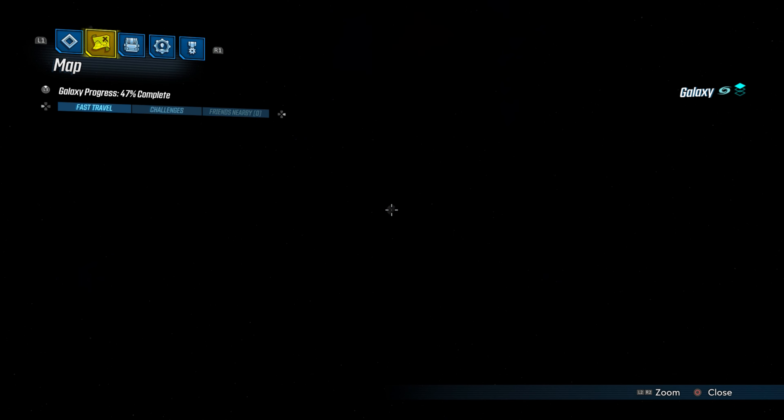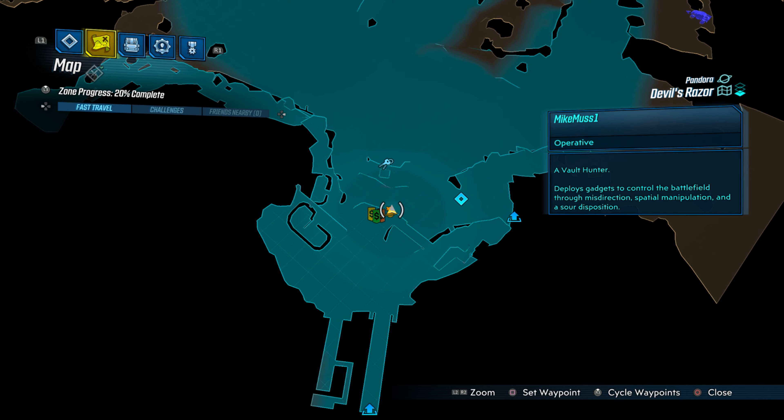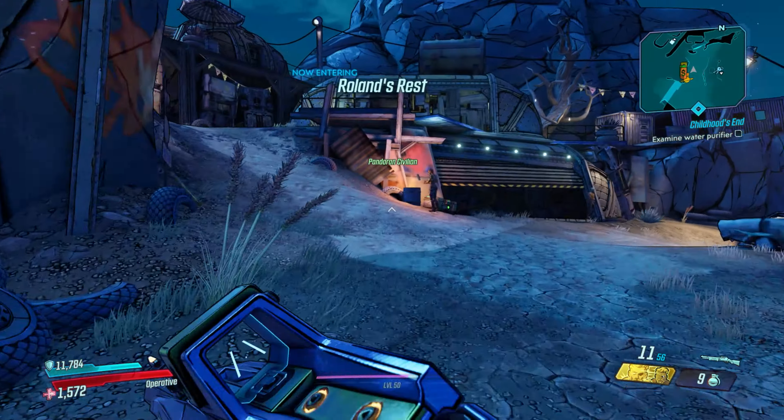In order to get to his location, you're going to want to fast travel to Pandora, then from Pandora to Devil's Razor. Once there, he'll be off to the left-hand side of the map — I'll mark his location.